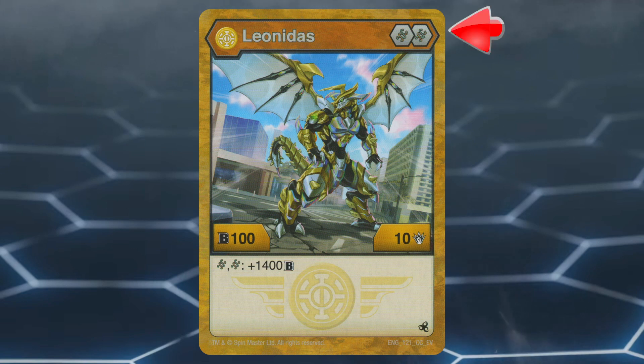This Bakugan has an amazing core lineup of two Helix cores. Helix cores are great because they can give high boosts in either B power or damage. Aurelis Leonidas has a stat line of 100 B power and 10 damage, and when on two Helix cores, it gains a whopping 1400 B power.